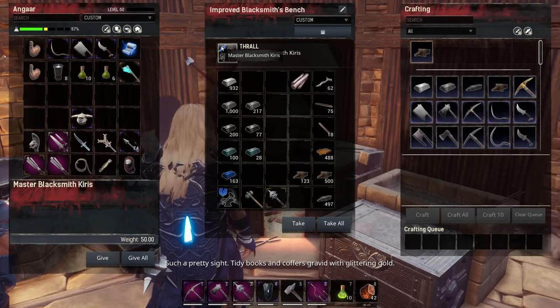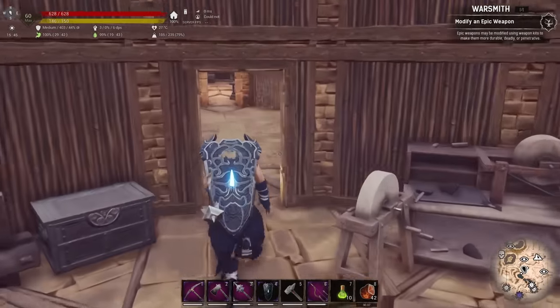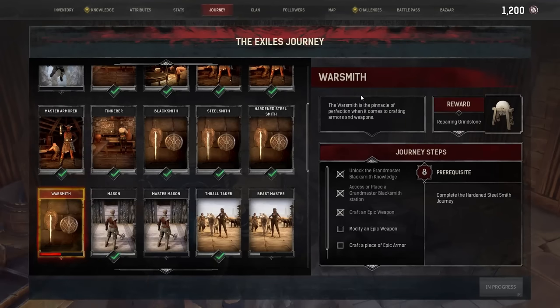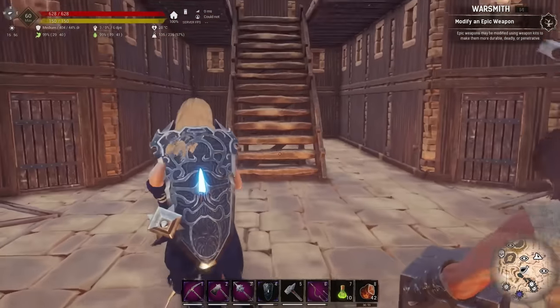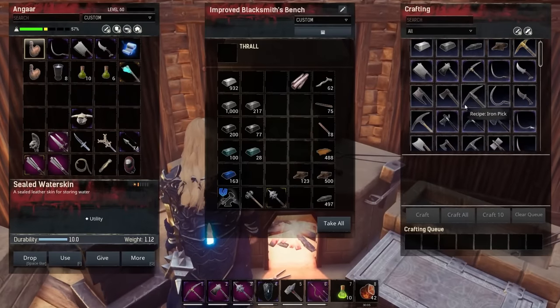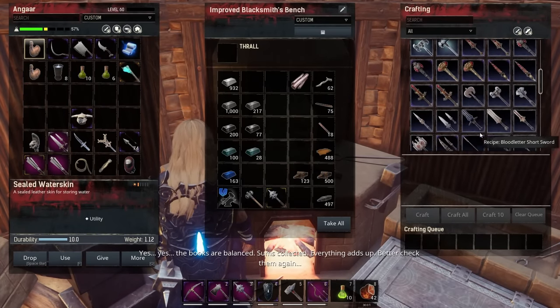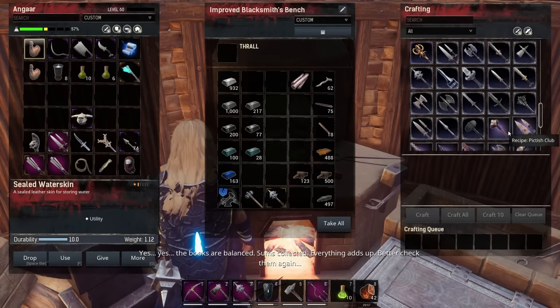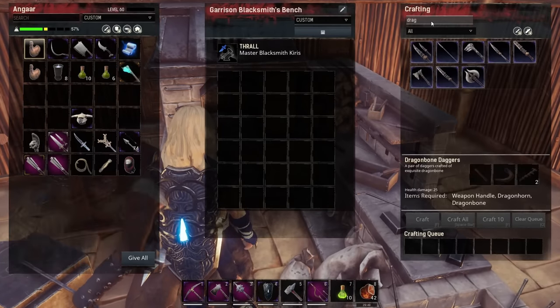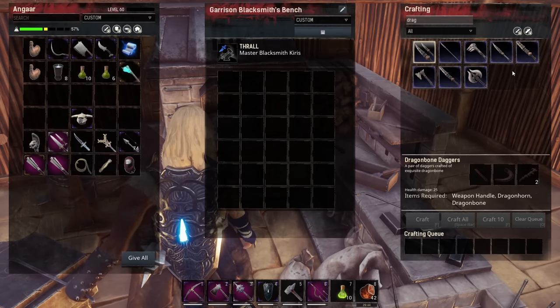We want the blacksmith that does the most damage with weapons — let's stick him in. What does it want? Modify an epic weapon — I think we've jumped a few steps, it says craft an epic weapon. We must have crafted one already in the past. I want to make one of the dragon weapons so let's have a look. We've got a dragon axe, a maul, a two-handed sword, spear, one-handed sword, javelin, and daggers.